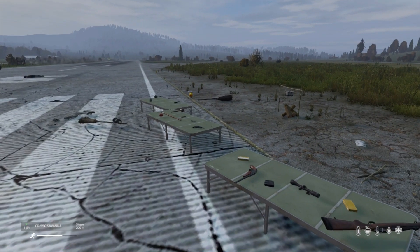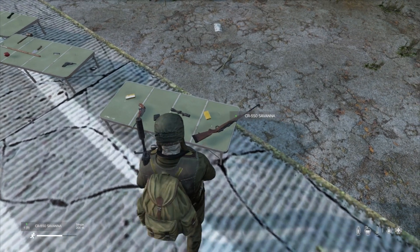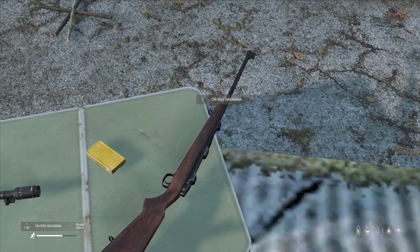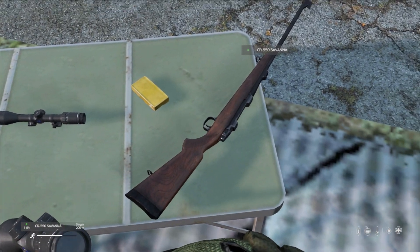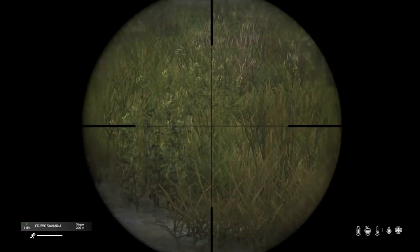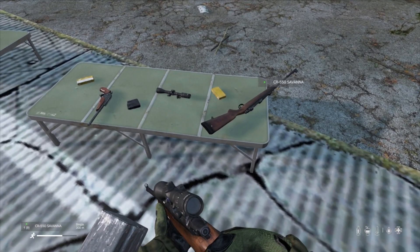I'll put the hunting optic on it. It has its own mag and takes .308 Win. Really nice looking rifle — I love a nice hunting rifle to wander around with, taking out deer or the odd zombie. You could probably put the improvised suppressor on it as well.